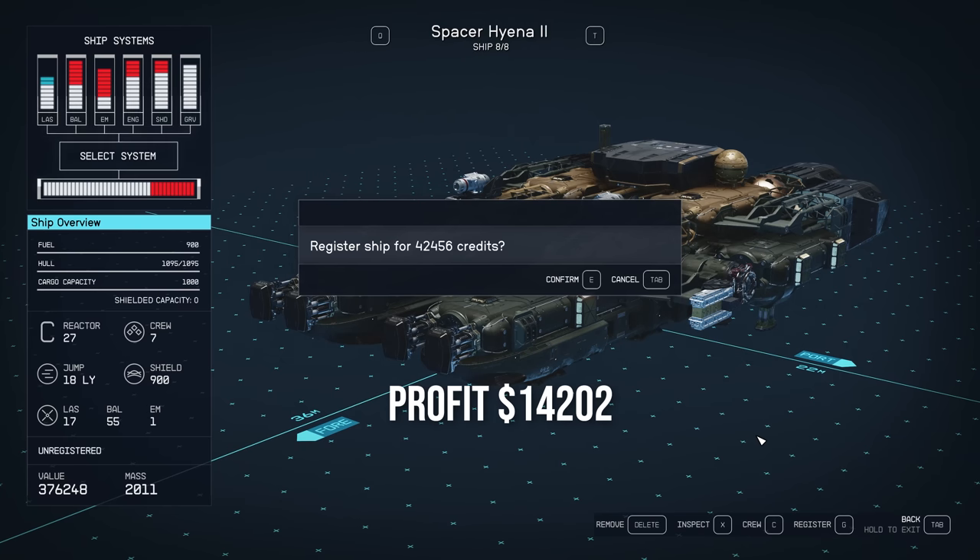So that's leaving us with a profit once we sell this ship of 14,200 credits. It is a significant difference. If you want more money for these ships, it is definitely worth registering them in space first, and then when you've finished registering the ship, you can head on down to the planet and go see the ship's technician and sell the ship and make a bigger profit.